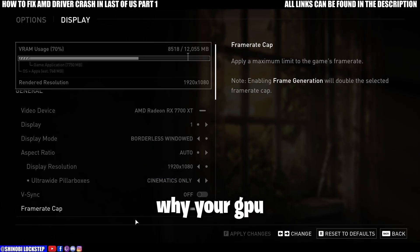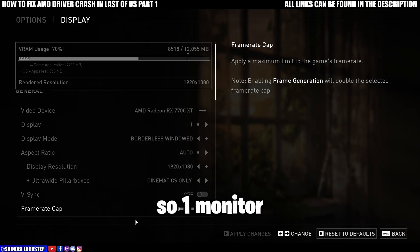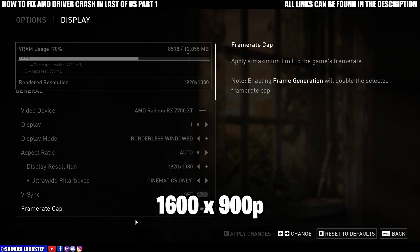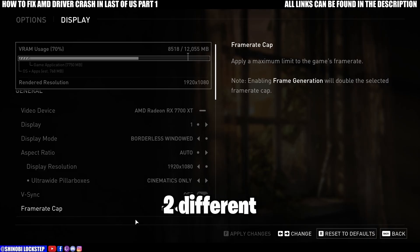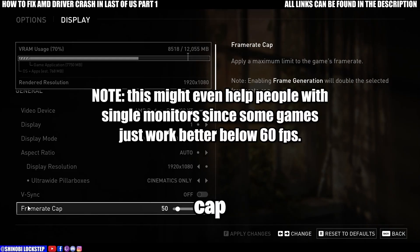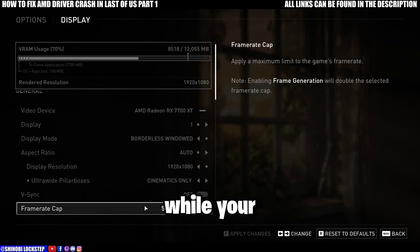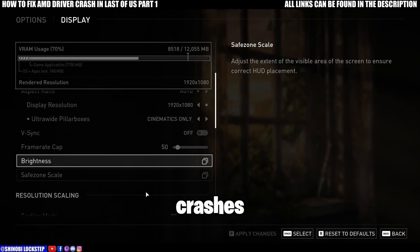The first thing is you need to know why your GPU drivers are crashing. For me, I have dual monitors — one is at 1080p 144Hz, and the other is at 60Hz 1600x900p. AMD drivers are so buggy that when you use two different resolutions and two different refresh rates, it just keeps crashing the drivers. So if you're using dual monitors, you need to cap your frame rate to 50, because one monitor supports 60Hz and the other supports 144Hz. This is one of the ways to stop the crashes.